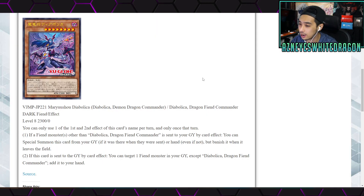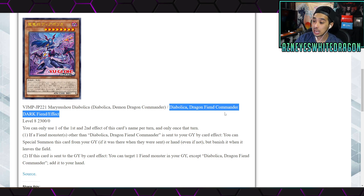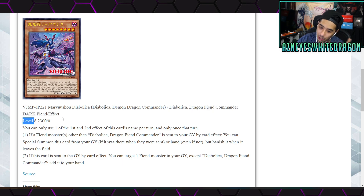The brand new card — what I'm calling a dark world waifu — is coming out at basically the same time, but it's not an official dark world in its text. The name of the card is Diabolica Dragon Fiend Commander, which is a Dark Fiend Effect monster, Level 8, with 2300 ATK and 0 DEF. You can only use one of the first and second effects of this card's name per turn, and only once that turn. The first effect: if a Fiend monster other than Diabolica Dragon Fiend Commander is sent to your graveyard by a card effect, you can Special Summon this card from your graveyard if it was there when they were sent, or from your hand even if not — but banish it when it leaves the field.